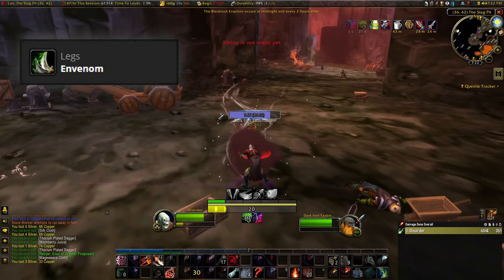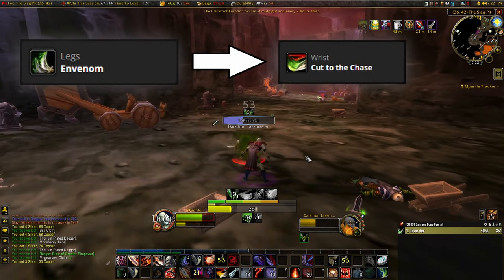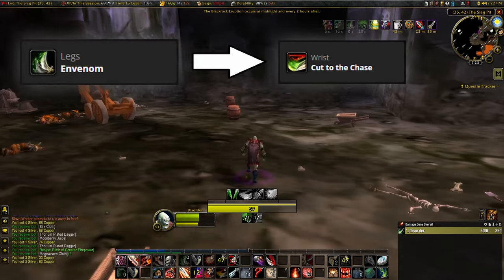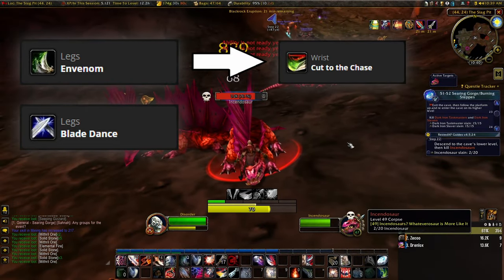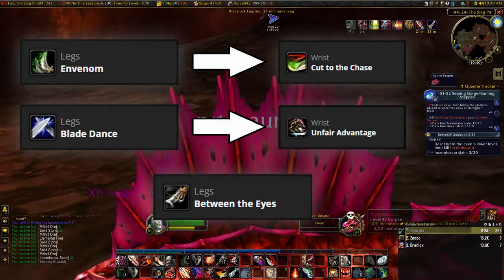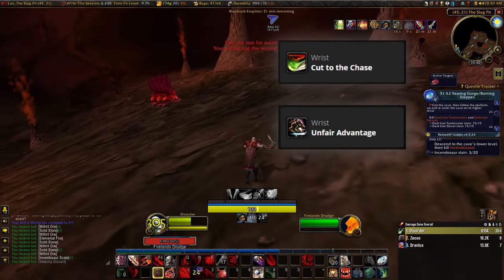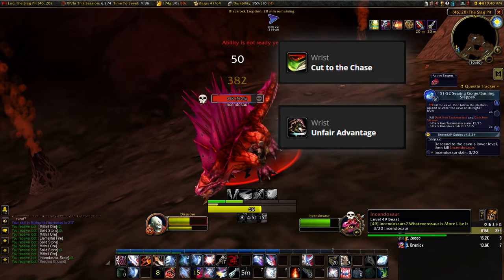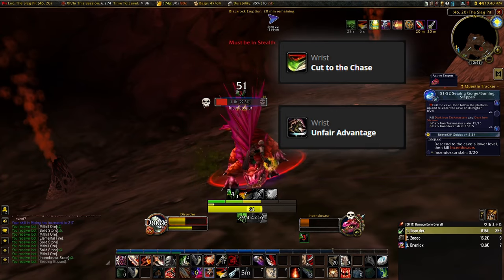Let's break these down. If you're going to use Poisons — which is actually not required on this build — Envenom is a good choice. You can couple this with Cut to the Chase to increase your Slice and Dice. However, depending upon what you're fighting, if they're immune to your Poisons, this is going to be a pointless rune combination. If you're having problems with taking too much damage, you can go Blade Dance — this increases your parry chance and increases your attack power, and if you couple this with the Unfair Advantage rune you'll be getting in some extra attacks. If you don't want to use Poisons, then go with Between the Eyes. This is a good finishing move that stuns the target, which can mean the difference between life and death. For the Wrists, you're either going to go Cut to the Chase or Unfair Advantage. I prefer Unfair Advantage for the extra hit because the mob will usually die before your Slice and Dice is through anyway. The only time Cut to the Chase would be beneficial is if you're chain-pulling mobs and couple that with the Envenom rune.